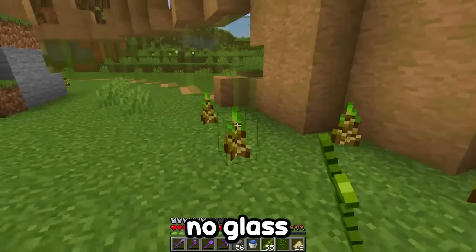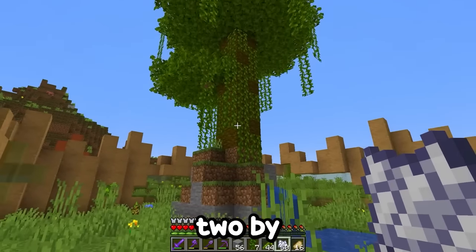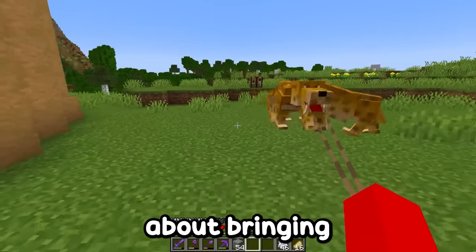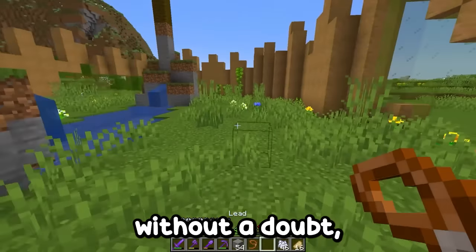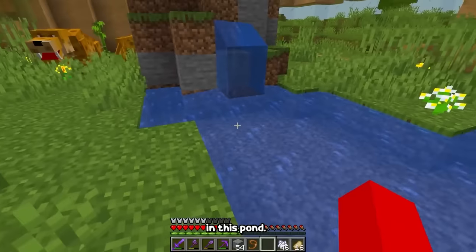Now I'll plant some bamboo where there's no glass and some grass as well. To make it perfect, I'll plant a tree up here — one of those two-by-two trees, but quite small. I planted another one here as well. Now it's just about bringing in the pair of smilodons. Look how cool this is! This model turned out very cute, and without a doubt, this is the perfect habitat for them. They can play a bit on the tree and even take a dip in this pond.